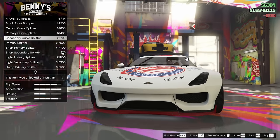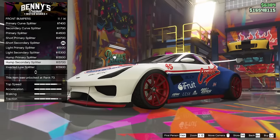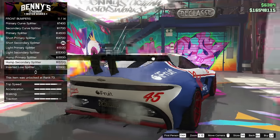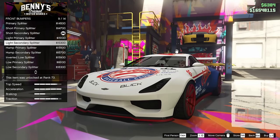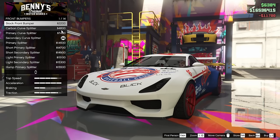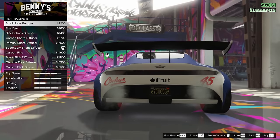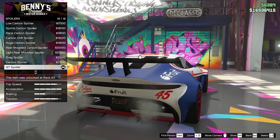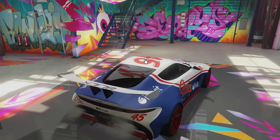Back to the front bumpers — there's got to be a way to go for one of these front bumper options. I feel like we need those front support things. Maybe the secondary curve splitter — I think that is the one to go for, let's go for that. For the rear bumper, is there anything we can do here that's any better? Not really. Okay, that's fine, we'll deal with it. Spoiler option — this spoiler option is the best for sure.